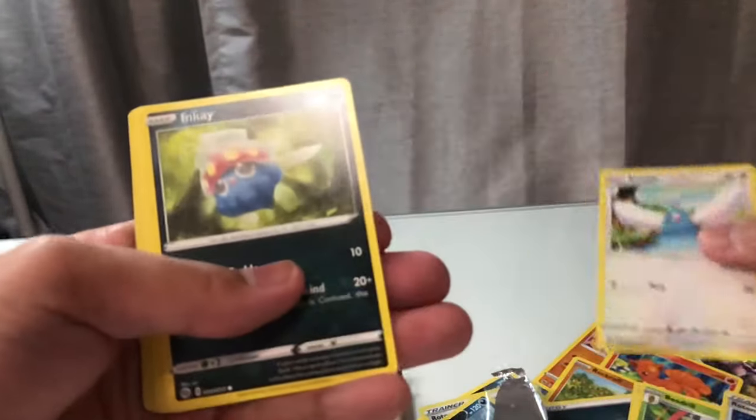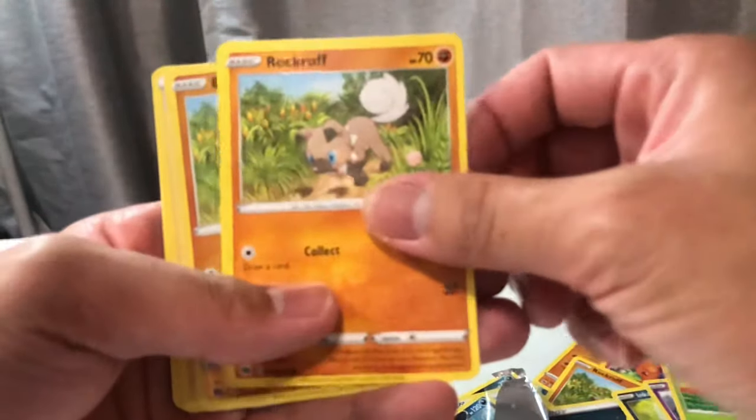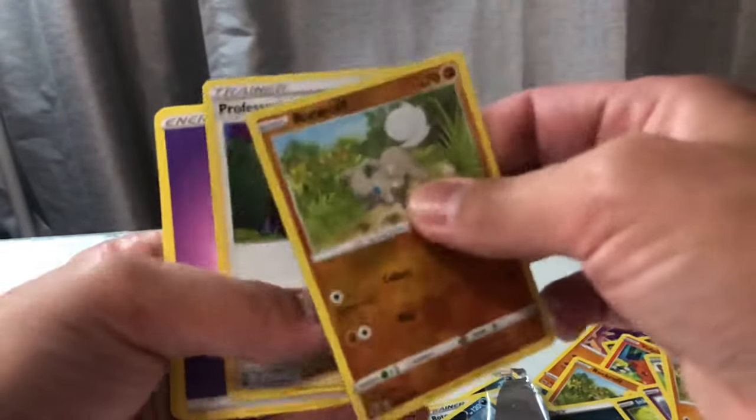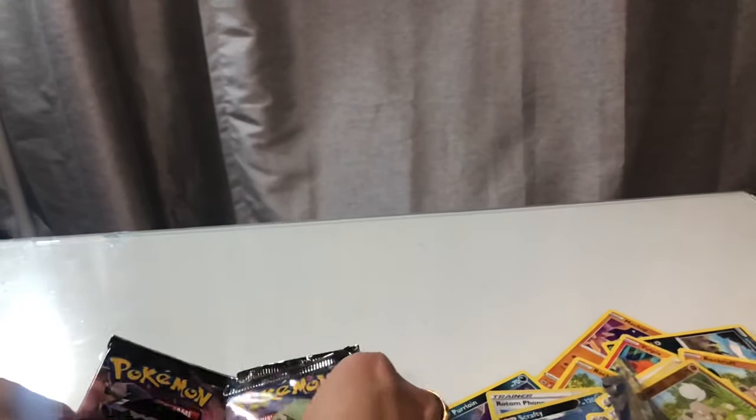Swablu, Inkay, Antina, Kakuna, Rockruff. Rockruff — no. Aww, turtle, you let it down.